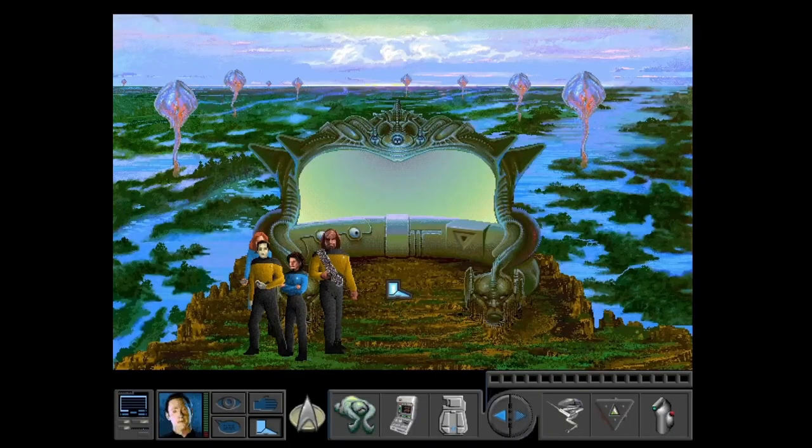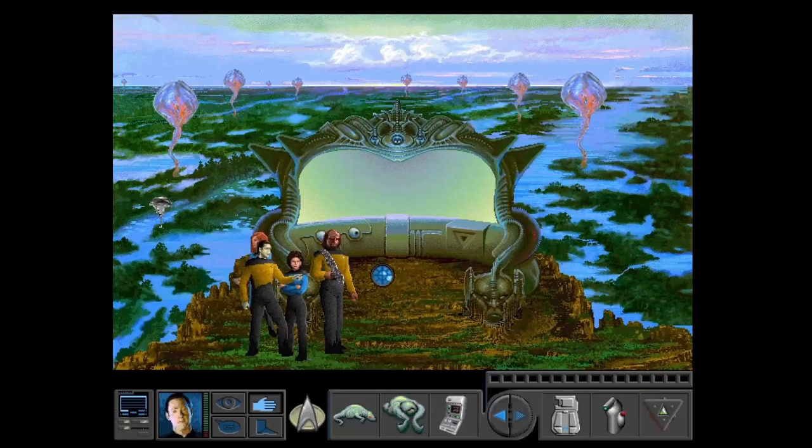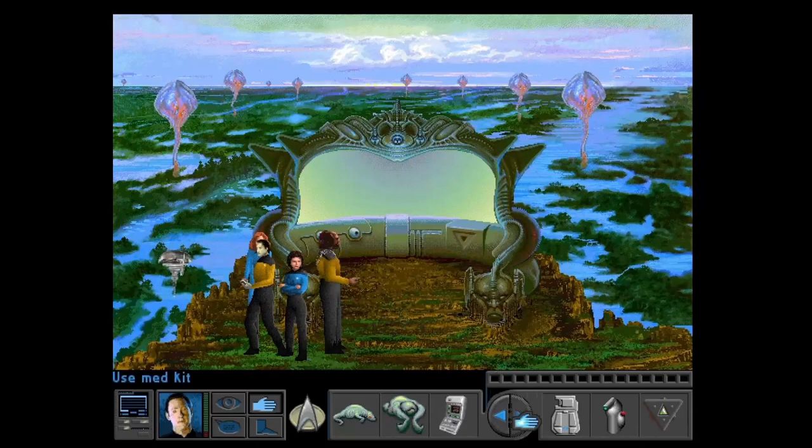Hey guys, RetroBadger here. Welcome to the next episode of the Star Trek: The Next Generation Final Unity playthrough. So when we left off, we were in this area sending probes to these jellyfish — jelly corals apparently. Now what I forgot to do was pick up the bioprobe from the laboratory. You need to do that, otherwise all this won't work. So we're going to send the probes so we can take samples, which will give us some evidence to hopefully find out where the doctor's gone, because he's gone missing.